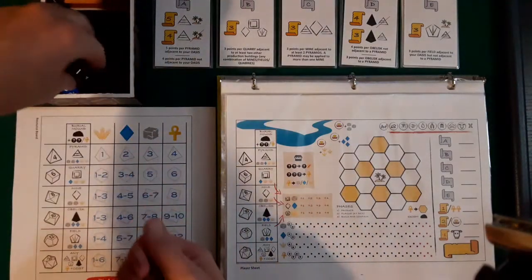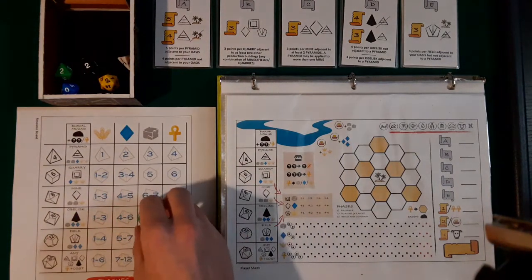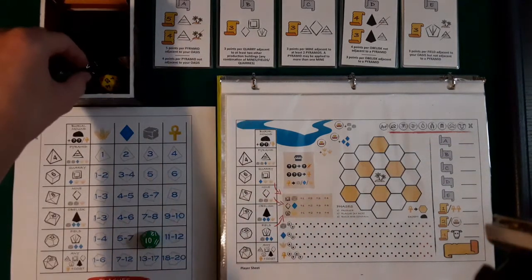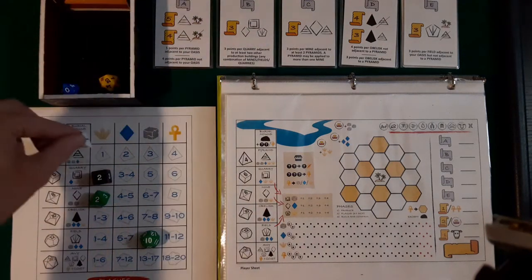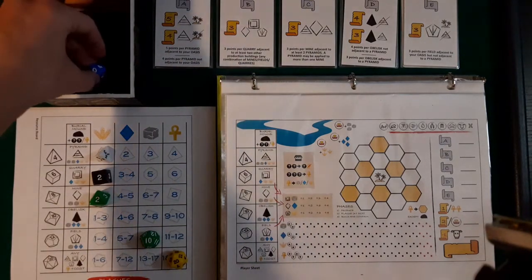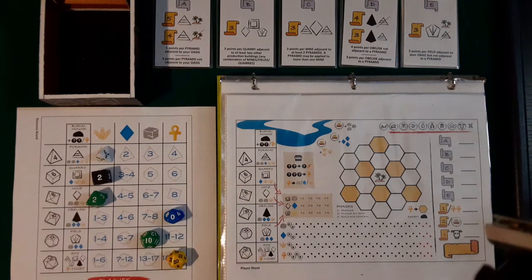First thing we do is roll the dice. We're going to put them on the map — for example, this 12-sided die goes in this row, it's showing 10 so it goes on this square. Then these sixes go here, one to two. Eight-sided goes here, one to three. This one is showing one so it goes here. 20 is going here and 10 is going here. Just put each die in its row depending on the value you rolled and find that particular square.